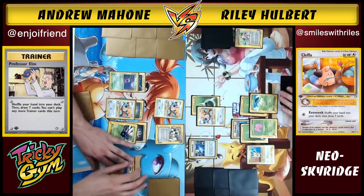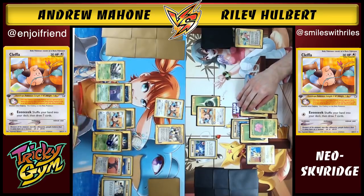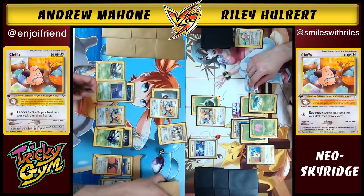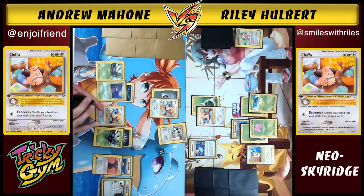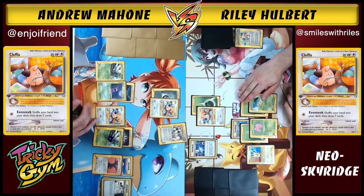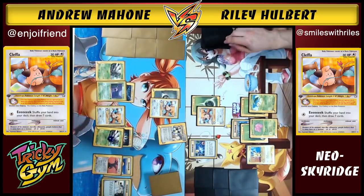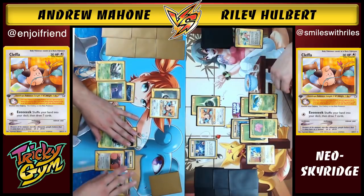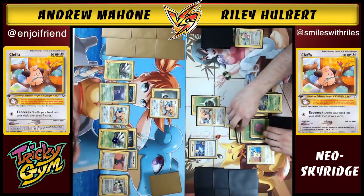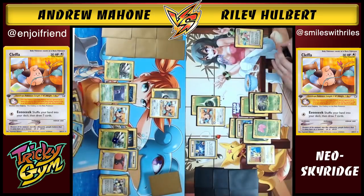Riley puts down a second Exeggutor on the bench for extra space and attempts Eek — successfully. Andrew draws for his turn, attaches to Scyther, throws a Goldberry tool on Scyther to help it tank hits, and uses Copycat to draw seven cards. Andrew is a bit concerned about his Scyther on the bench — if Riley evolves Bayleef into Meganium, he could bring up Exeggutor and snipe for a lot of damage with Called Shot.